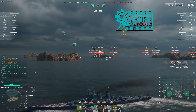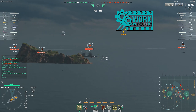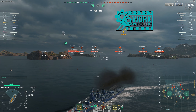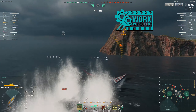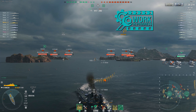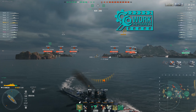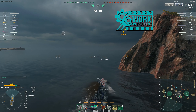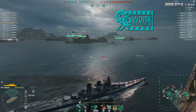Today I have the tier 10 cruiser Venezia, otherwise known as Venice. If you haven't been to Venice, make that one of your bucket list items — it's an absolutely gorgeous city, though pretty crowded. Make sure to visit the island and watch them blow glass; it's a cool experience. And since you're in Italy, sample all the food you can. Alright, back to the ship — let's look at some stats.